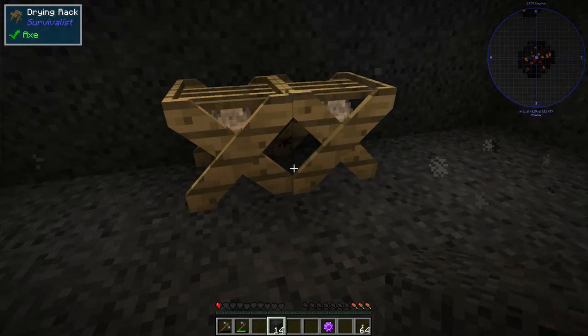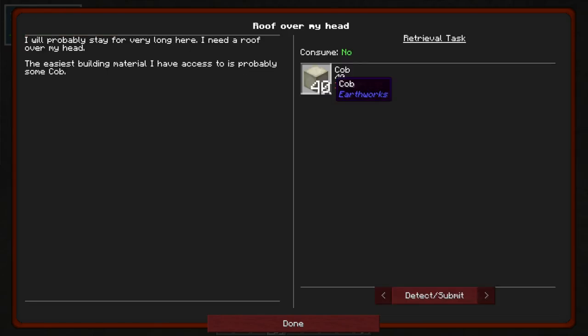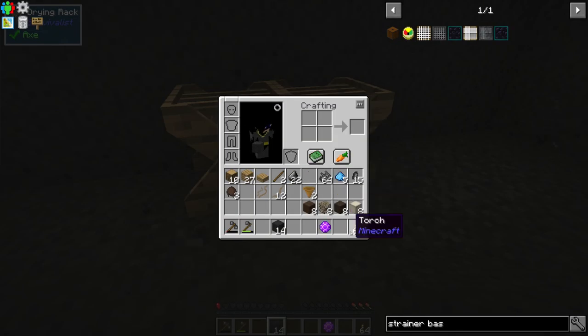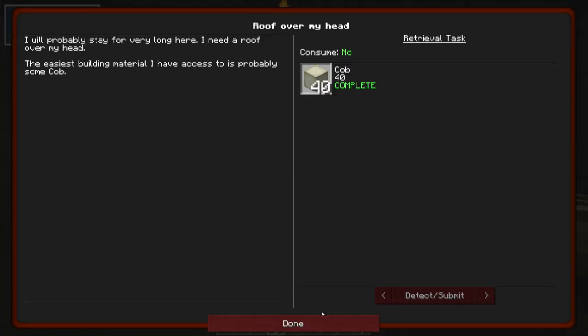We are back at the drying rack and we are ready to make the cob complete. We need some dead leaves, mud, and terraclay to make cob.